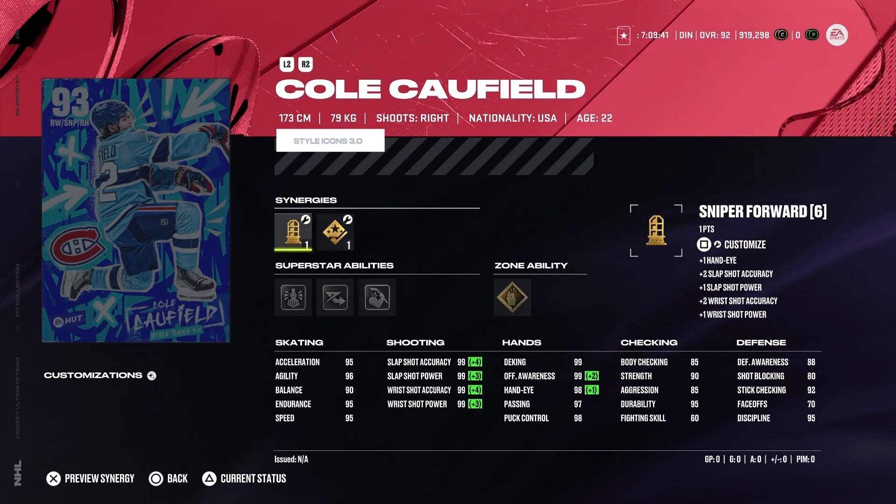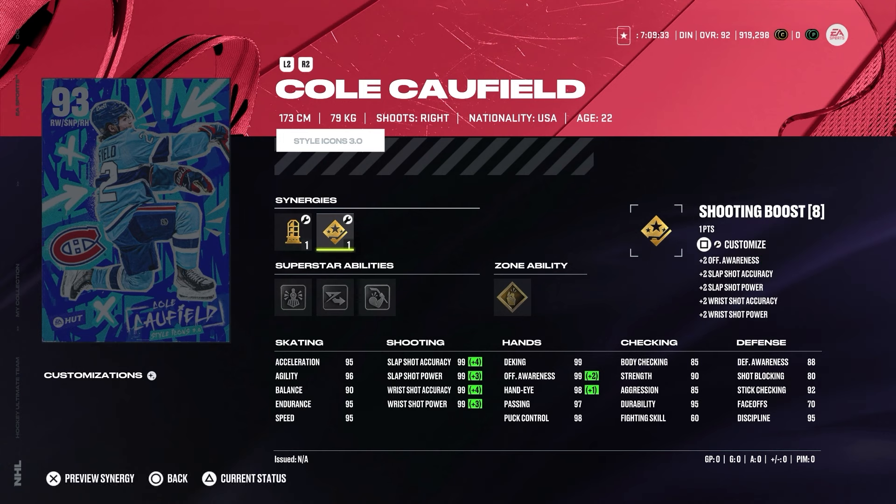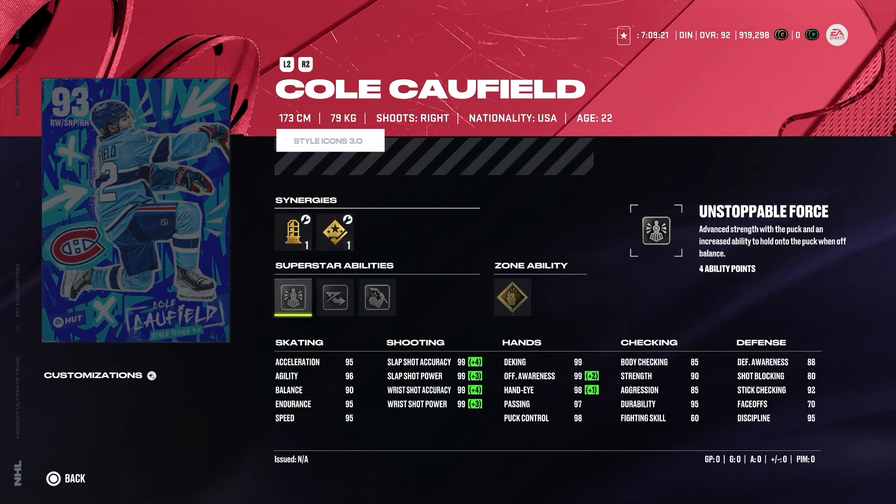Next one is Cole Caufield from the Montreal Canadiens. Sniping forward, playmaking forward, shooting boost, speed boost, and dangle boost. For him you can get the speed up. Obviously we all know Caufield is very small — right-handed winger, so technically with how the game is playing he's not a meta card. But if you're a fan of the guy or the team, 100% this card is phenomenal. Unstoppable force will make it a little bit easier to play with the puck, along with elite edges, shrug it off, and make it snappy. Make it snappy zone ability is more efficient than the superstar ability.